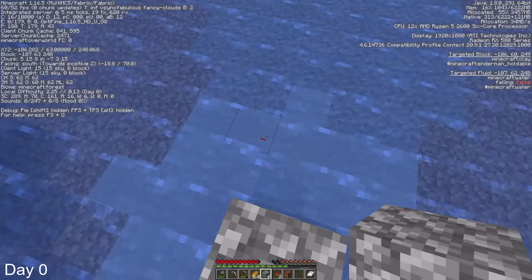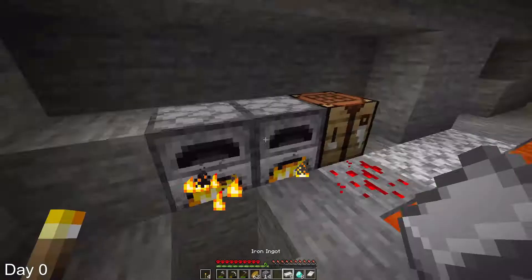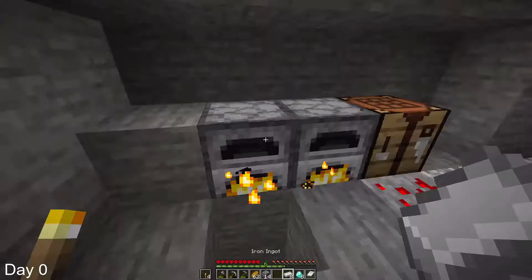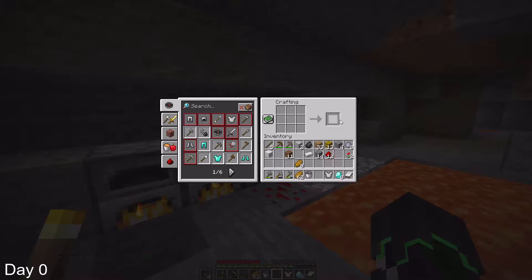I tried using math to find diamonds, which obviously worked, and secured us another 8 diamonds. Then, we smelted the iron that we mined, which gave us enough iron to make a bucket and an iron chest plate. With everything that I had acquired on day 0, I decided to sleep and start day 1.